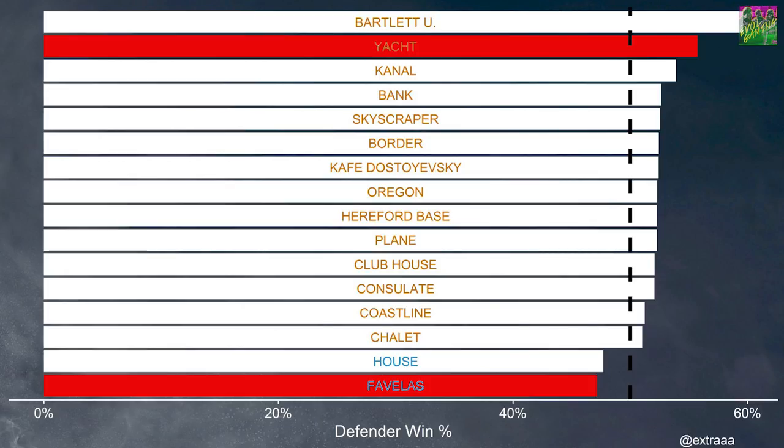The win/loss ratio is very important in a game like Siege. For example, on Bartlett University, defenders win almost 60% of the rounds. That means if you go into overtime and you get to attack two of the three rounds, you only have around a 40% chance to win that match. They want the player's skill to determine who wins, not just luck in terms of who gets to defend twice in overtime. I'm pretty sure this data, combined with how dynamic the maps are, were key when Ubisoft decided which maps to remove and which should be played in ranked.